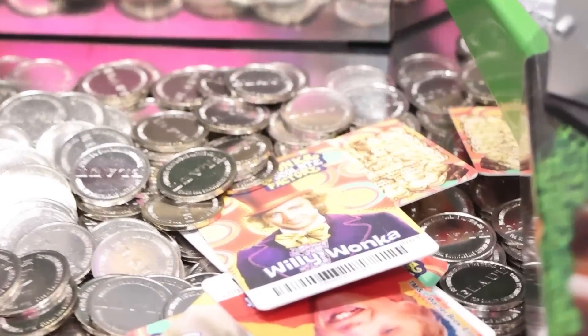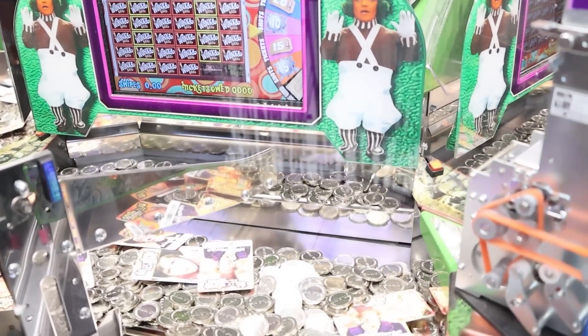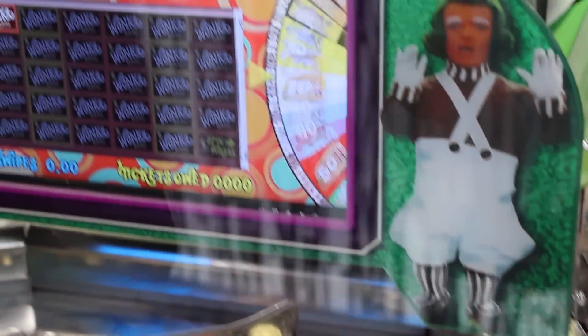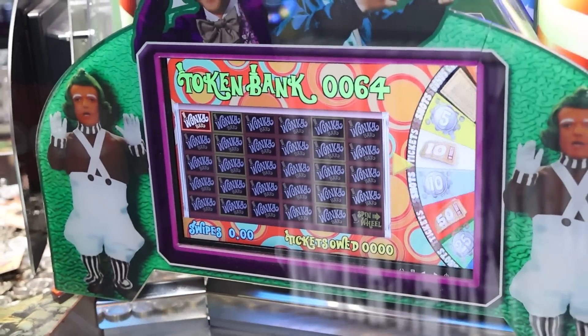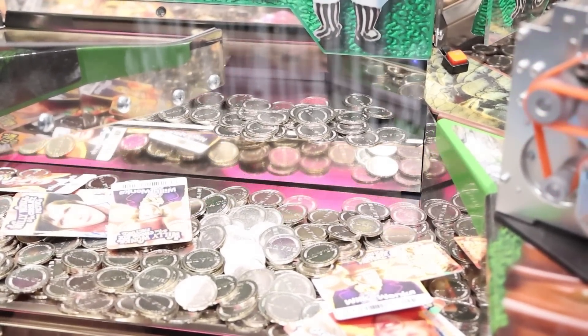We literally just walked into Dave & Buster's. We're about to film a full set of videos today. I like to walk around and see what's here. Sometimes this happens on these ones with the golden ticket — it bends it in and doesn't go instantly into the prize chute. So we're gonna start on the right side because that's where the golden ticket's at. We're starting with no cards. Usually on Willy Wonka you can get the entire set in a decent amount of swipes.